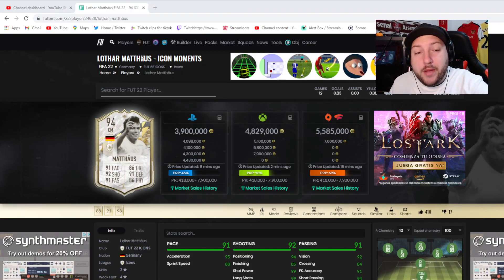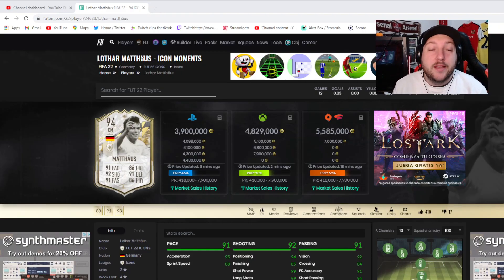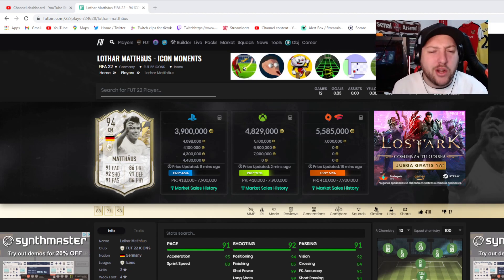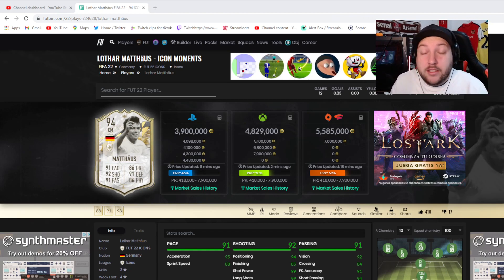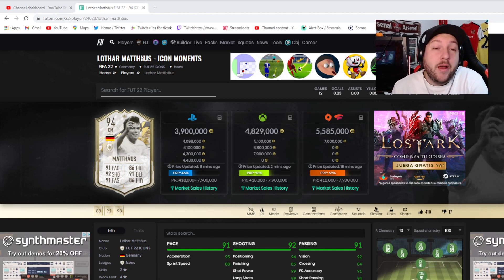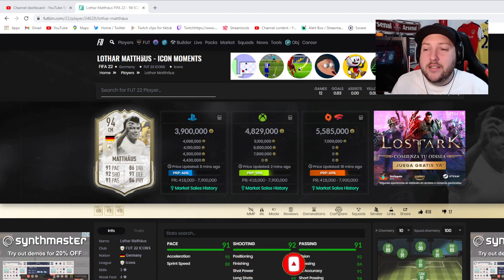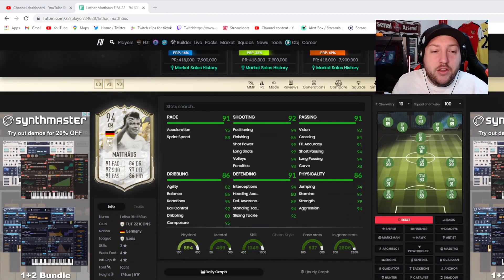Looking at FutBin, Matthias is coming in at 3.9 million on PlayStation, 4.8 million on Xbox, and 5.5 million on PC — prices are a little all over the place, likely due to supply differences. That said, it's a good price for a card you'd keep for the rest of FIFA. The only warning: if you buy now he will drop, so you'll lose coins and tax. I'd probably wait until the end of March, hoping it drops to around 2.5–3 million.